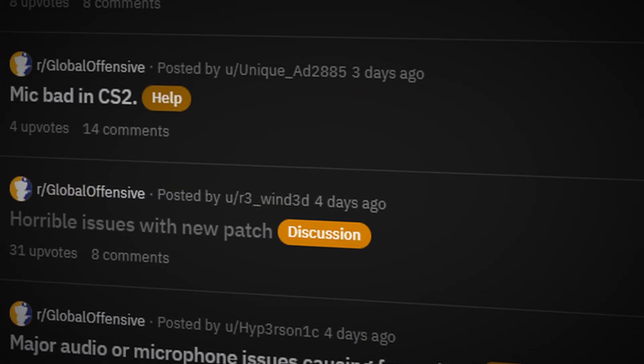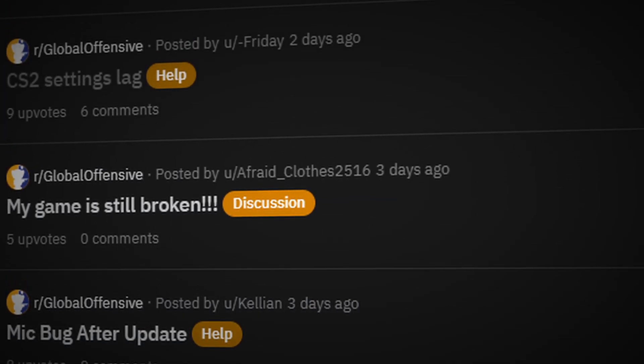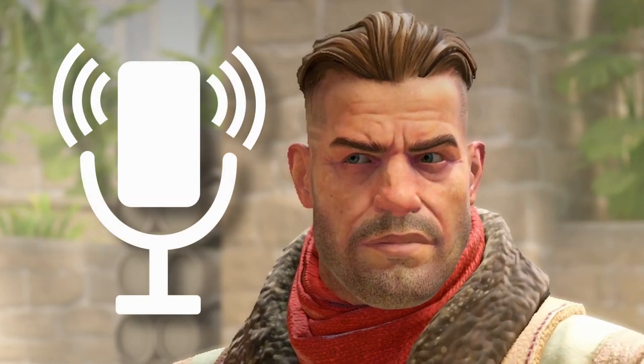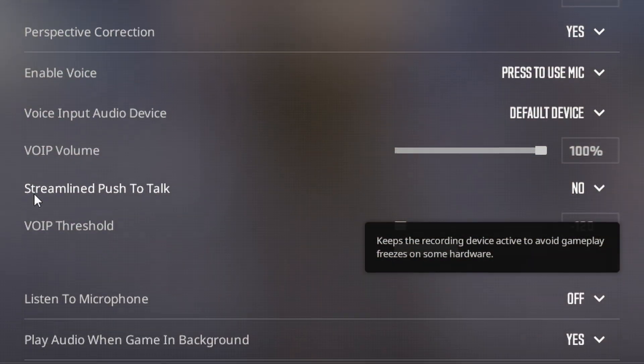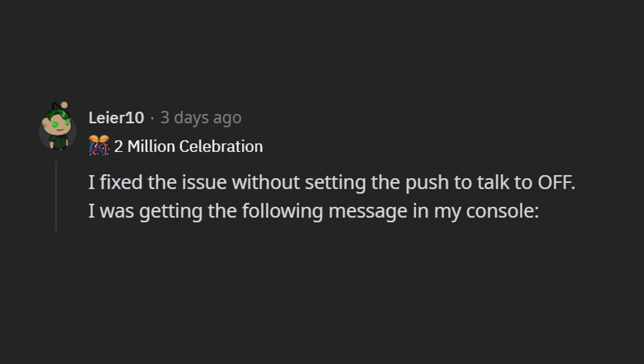Many players started running into a mic issue, which was causing them a lot of framerate problems. The issue was that when players would use their mic, they would start lagging and their FPS would drop to insane lows, like less than 10. A fix players found was using the streamlined mic input — when you turned it on and then off again, it helped quite a bit.